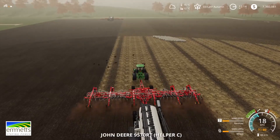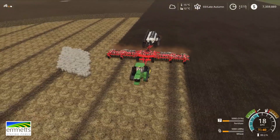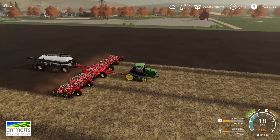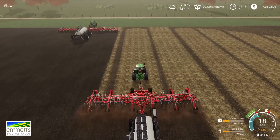So we'll jump back to the 9570RT — that's a mod, wasn't in the base game, but it's been out for a while and it was free, not part of a DLC. The 9570, a little bit less horsepower, but teamed up really well with that 3320. Bit smaller at 76 foot. We've got the smaller cart on that — the 7950, so 950 bushel.